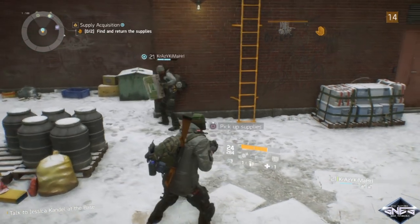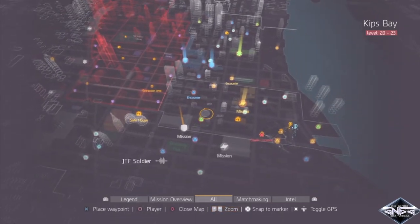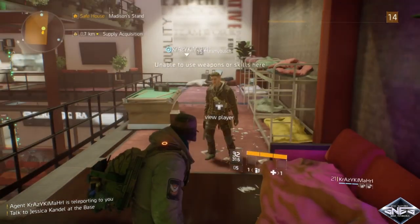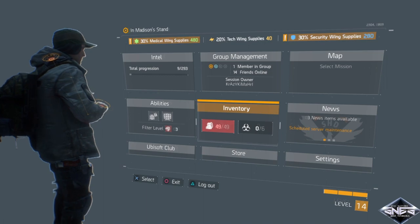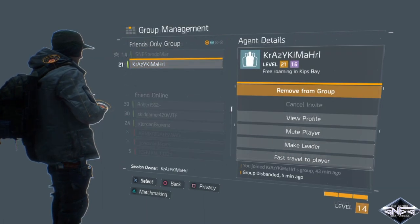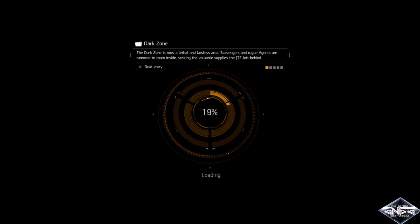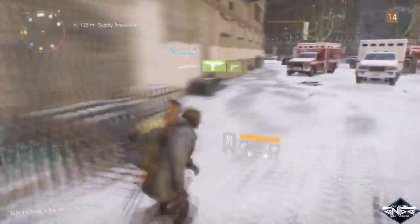Now back to the glitch. The last step required is that the watchman fast travels as far away from their partner as possible. Once you spawn in, you want to quickly fast travel back to your partner. Now that you're back, just look for your partner, and when you find him, he should be doing the T-Pose slide.